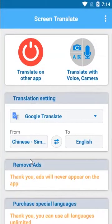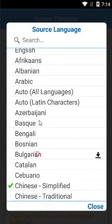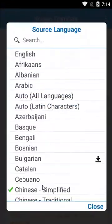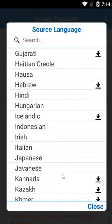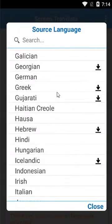After you download and install it, just open the application. Here you can choose the language of the game you want to translate and the target language you want. Almost all languages are available here, but for some languages you need to download additional resources. Because I will use Chinese, I don't need to download additional resources.